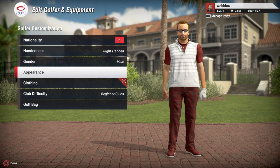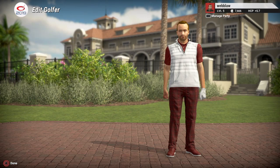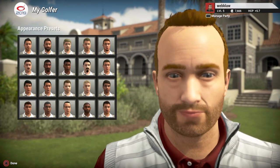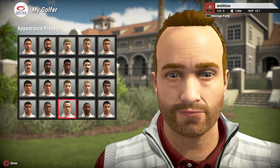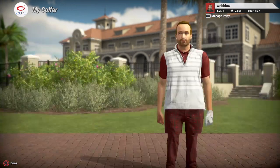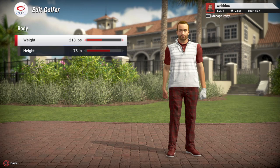Under appearance presets you can change the starting point for your character's look using different avatars. You can also adjust the height and weight — I won't say whether that reflects what I look like personally.